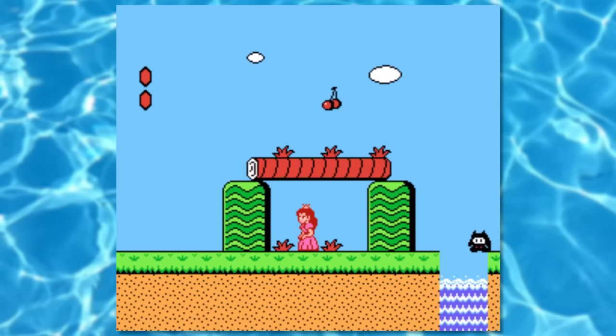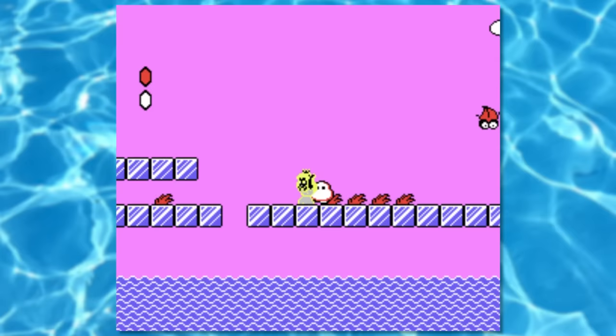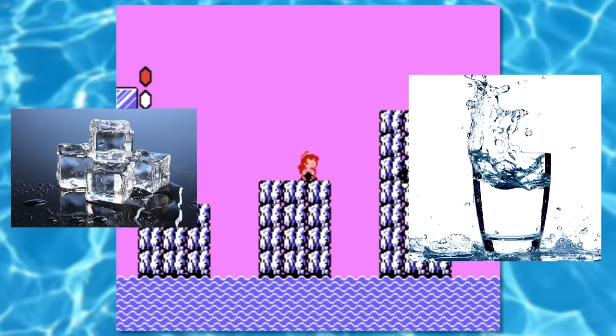In 1-3, I have to take this potion all the way to the end here to be able to access the warp to World 4. Now, I know what you're thinking — that's ice you're touching. Ice is water! Well, guess what, pal? Ice and water have different names for a reason.